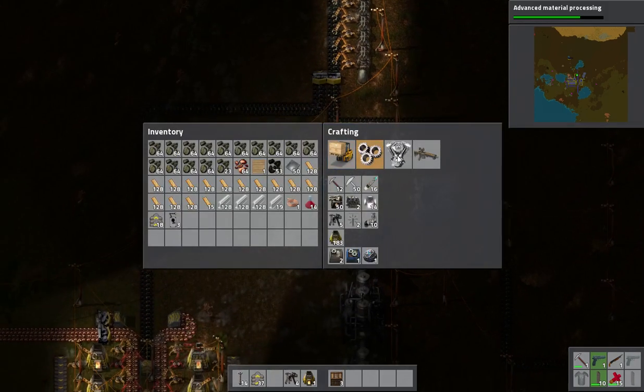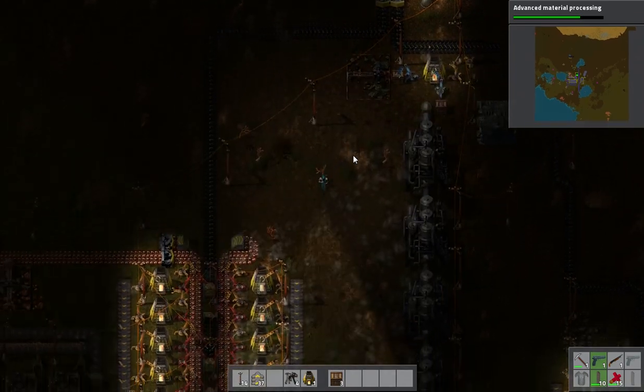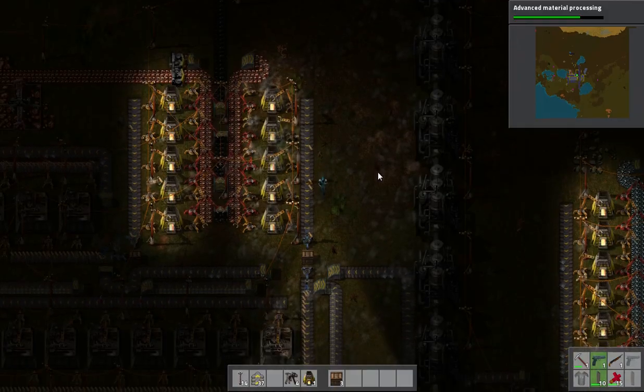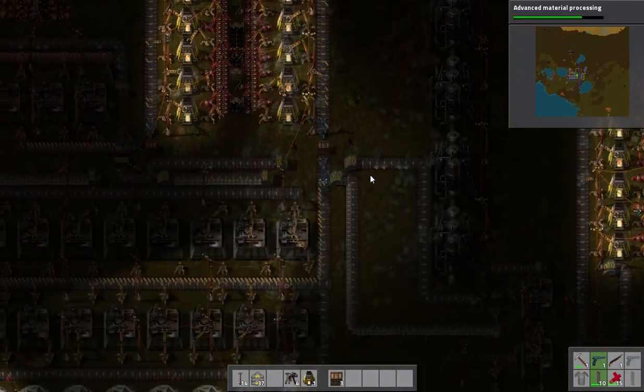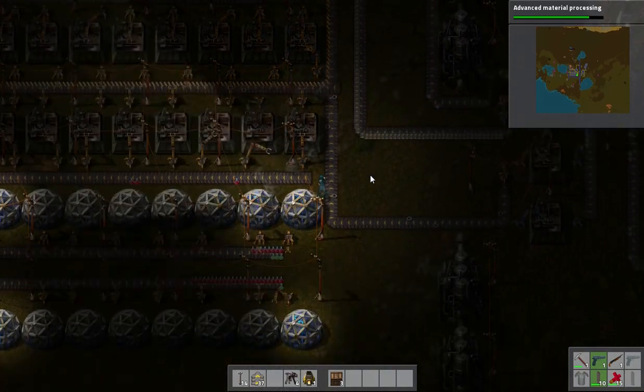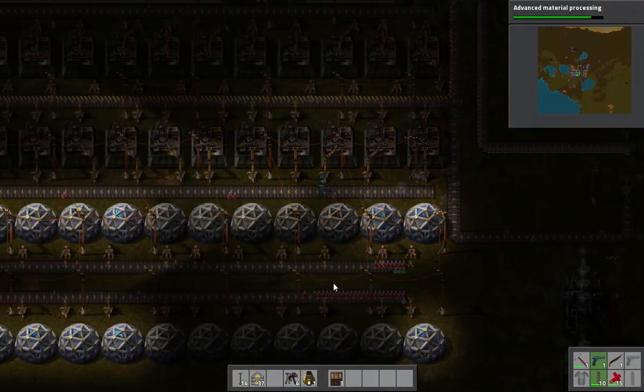We need the bricks for making the steel furnaces. So again, we're just waiting on advanced material processing. We need to consume 50 green science packs to do that. And the bottleneck is the green science packs, because we're just not getting enough in to get all the science labs working at the same time.